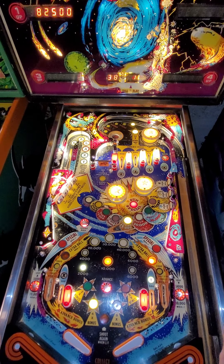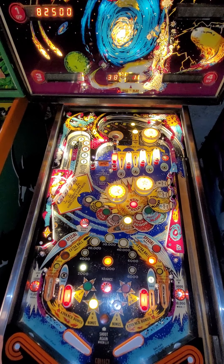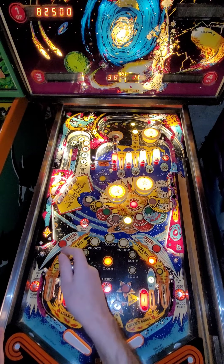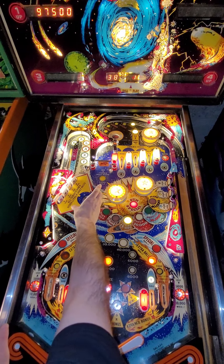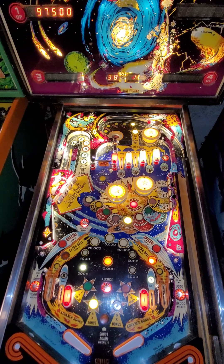More importantly, every time you spell a letter of GALAXY it lights up the corresponding letter in the candy cane zone. And for each one that is lit, you get 2,000 points plus 3,000 for every time you go in there, so you can build that up to 15,000 for one shot. I played in a tournament at Maple Pinball and basically lit up those letters and shot that over and over again and rolled the machine for the victory.